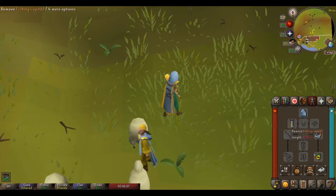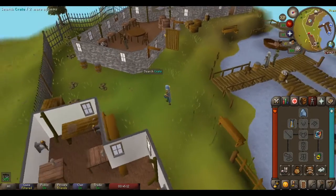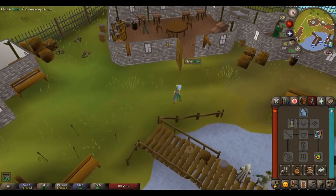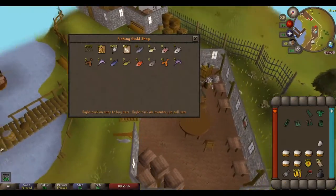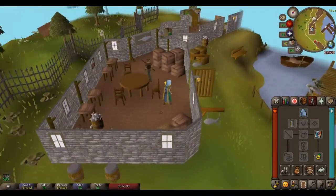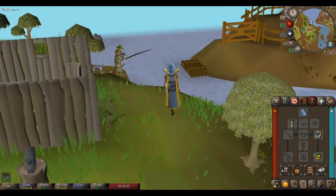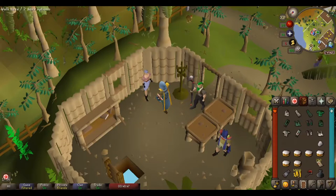It's actually pretty useful I think, because for one it can teleport you right here to the fishing guild — teleport you inside. That's kind of nice because it's pretty close to a bank, so if I need to unload stuff, and I think I can trade this dude for fishing supplies, so that'll probably come in handy in the future. And then you can also teleport to Otto's Grotto with it, which is nice for barbarian stuff, so it'll be pretty nice for the future.